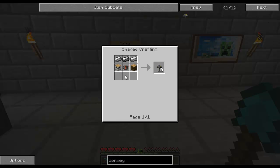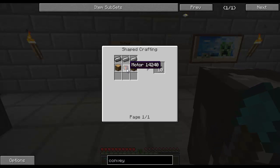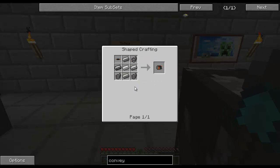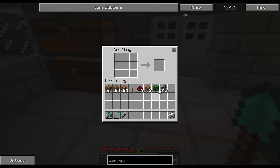For the conveyor belt you'll need two logs of some sort, a motor, and three steel ingots. Now, you're probably not familiar with making motors, so I'll show you. It's just four copper wires, or insulated wires — same thing — and five steel ingots. I'm just going to grab this and go to the crafting bench and build it up.